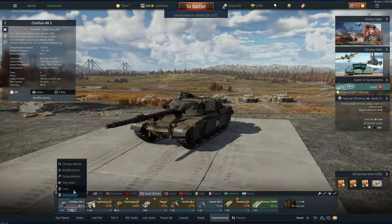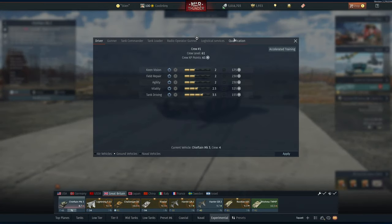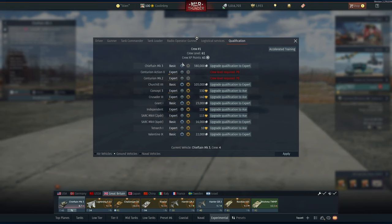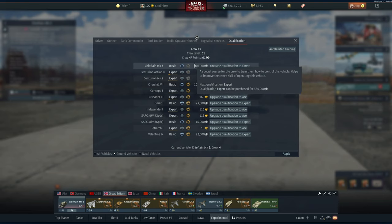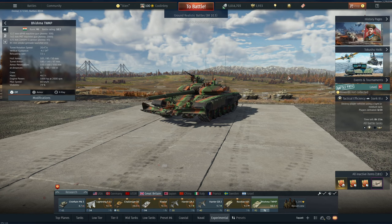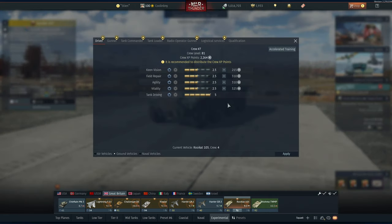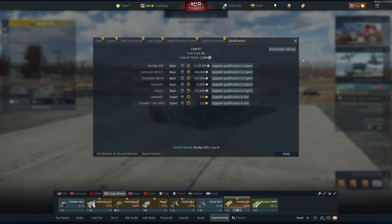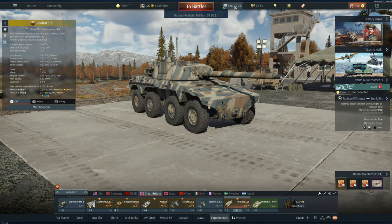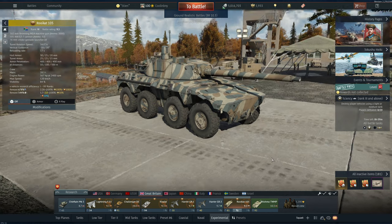Another silver lion expense is crew training. Expert training your crew for the Chieftain Mk 3 costs 380,000 SL. For the Bhishma TWMP it costs 870,000 SL, and for premium vehicles like the Rooikat 105 it's 1,110,000 SL. All of these are earned through playing in-game, or you can purchase silver lions directly.